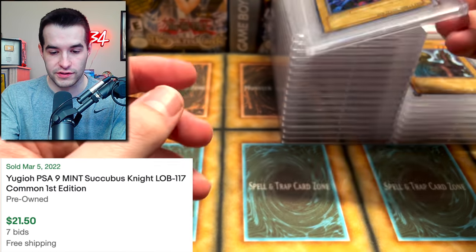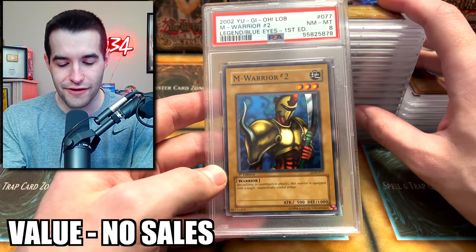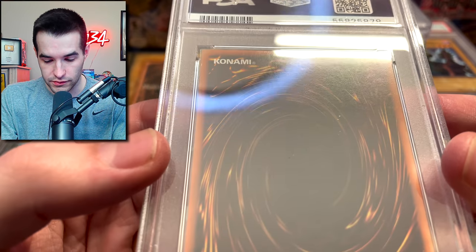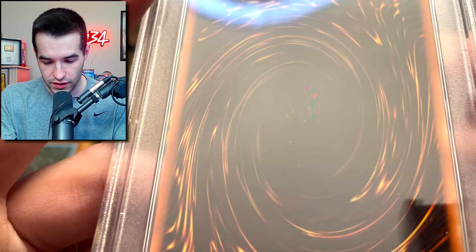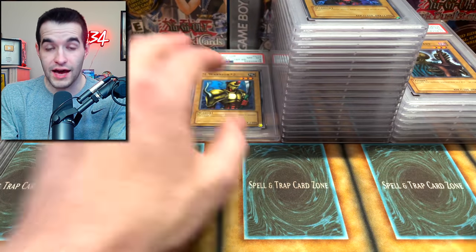Succubus got a 9. Our first 8 — M-Warrior number 2! What did he do? I can't tell — I think that's just the PSA case seal. I don't know about that one.